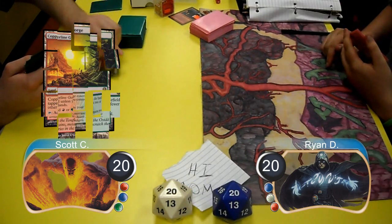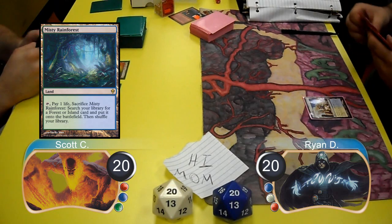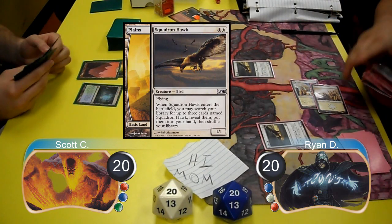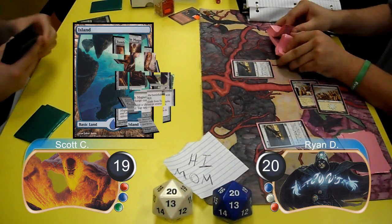Scott led off with a Copperline Gorge and then Ryan laid down a Celestial Colonnade. Scott passed his next turn after laying down a Misty Rainforest, then Ryan laid down a Plains and cast his Squadron Hawk, searching for one more. Scott laid down a Mountain, cracked his Misty Rainforest going down to 19, searched for an Island, and then cast a Tumble Magnet.